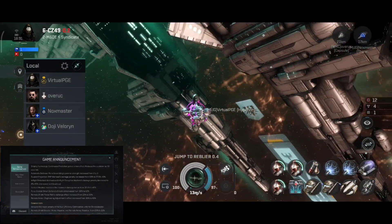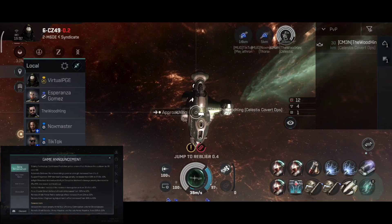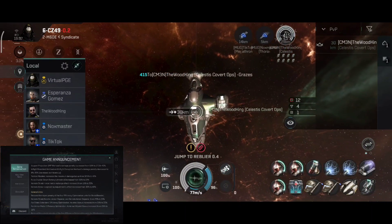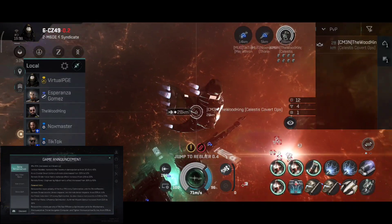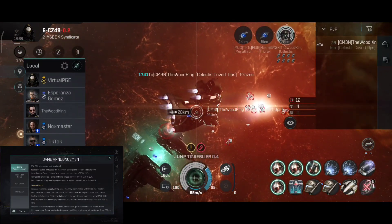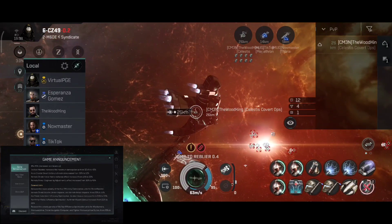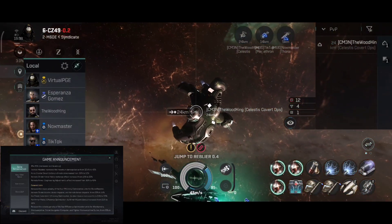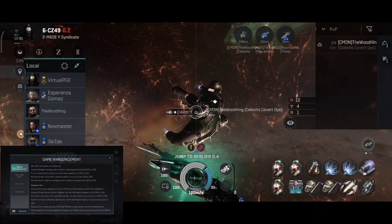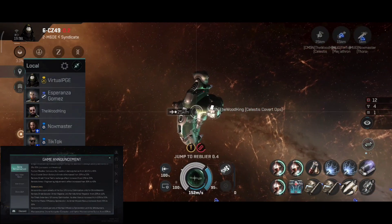So that looks like a nerf. Inflight retardant warhead and inflight disruptors warhead damage penalty decreased to 8–20%, decreasing as it levels up. Tactical Missiles: maximum damage bonus increased from 32.5% to 40%. Pulse Crystal smart batteries threshold increased from 30 to 32%. Remote Shield Force Field switch charge effect increased from 15 to 20%. Remote Armor Engineering adjustments effect increased from 30 to 40%.